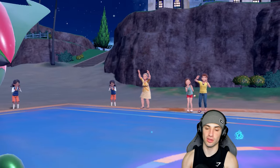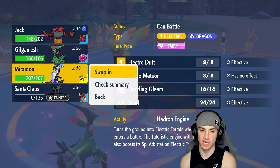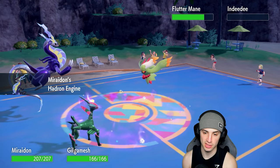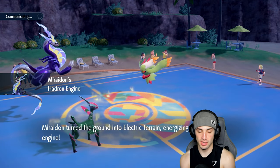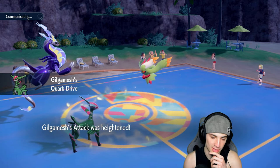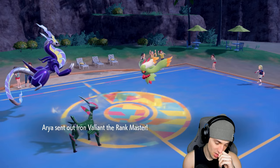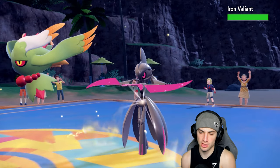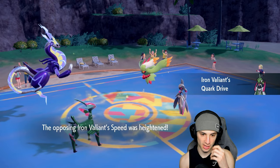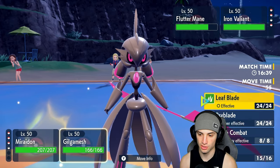They still have Flutter Mane on the field. Miraidon Terastallizes into Fairy — actually clutch because if they go Moon Blast into our slot it just won't hit. We get the Hadron Engine boost, Leaf Blade gets a 50% boost in this terrain too. The real question — do they bring Calyrex? They end up going into Valiant, so we're definitely going Tera Fairy.